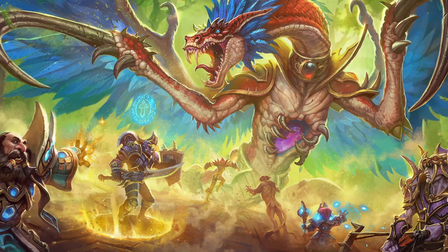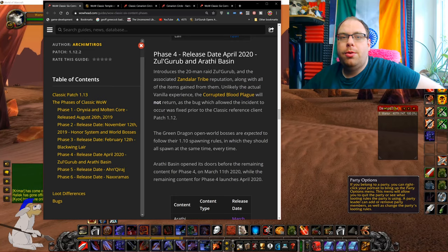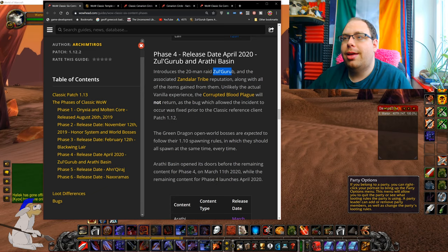As you may have noticed it's now phase four. We've seen the release of Zul'Gurub and Arathi Basin, and Zul'Gurub is a great way of catching up if you haven't been doing Blackwing Lair and Molten Core, so there's some really good items in there.